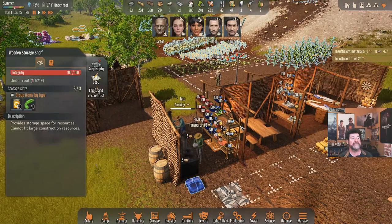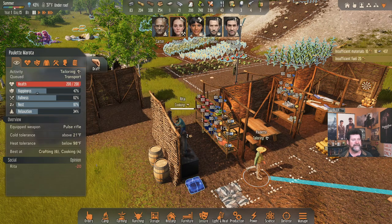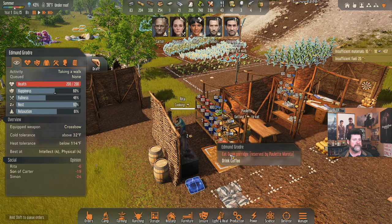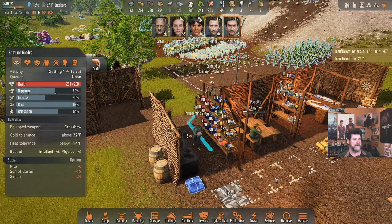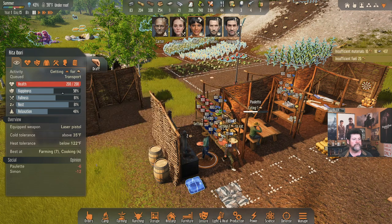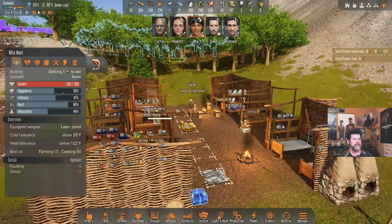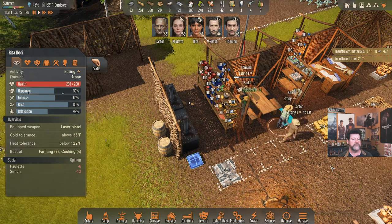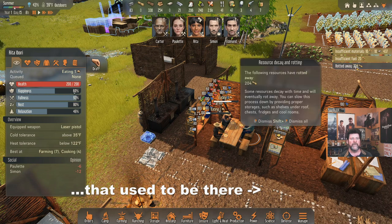In a little bit we can get everybody but Simon eating. Paulette, you're tailoring — let's get everybody a meal. Paulette, eat some grain porridge; Edmund, eat some grain porridge too. Rita will drop her load in there. Let's get everybody eating at the same time. Carter, once she's done, grab a grain porridge. It's kind of nice to have everyone sit down at once and maybe get some interesting conversations going.